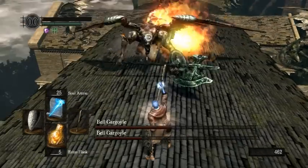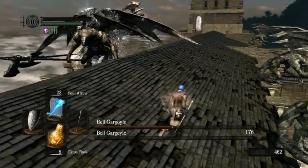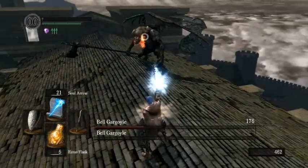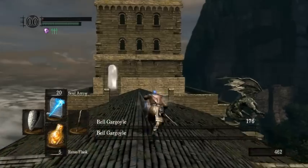Should one of them start casting fire, don't be afraid — you outrange the fire. That's how we kill the first one. The second one will go down quickly as well, because we're a sorcerer. If you put all your points into intelligence at this point, your Soul Arrow with the Red Tearstone Ring does a lot of damage. Here, clearly, we outrange the fire.